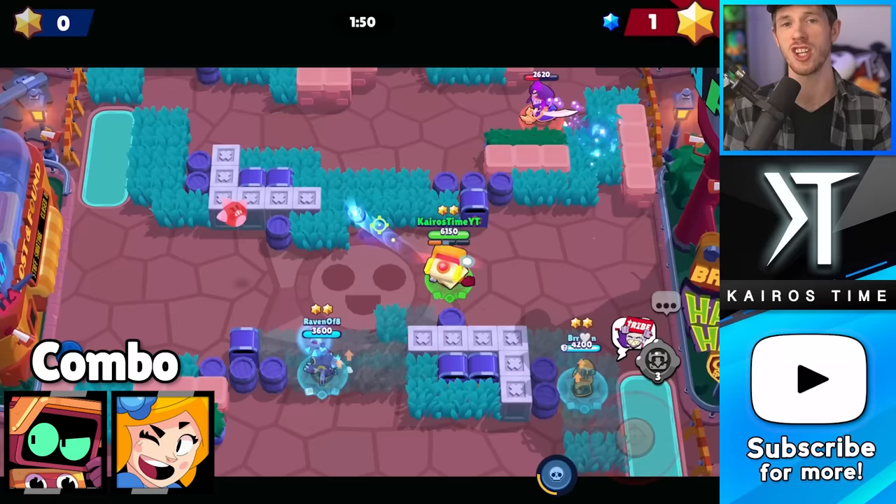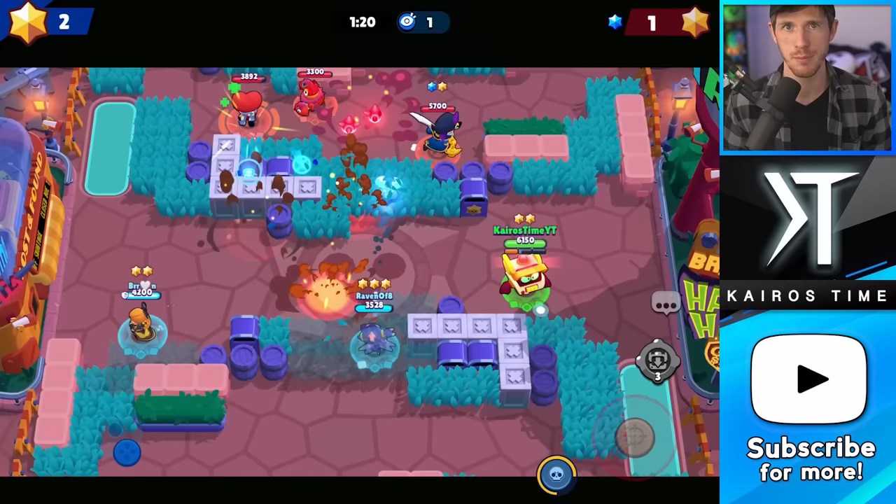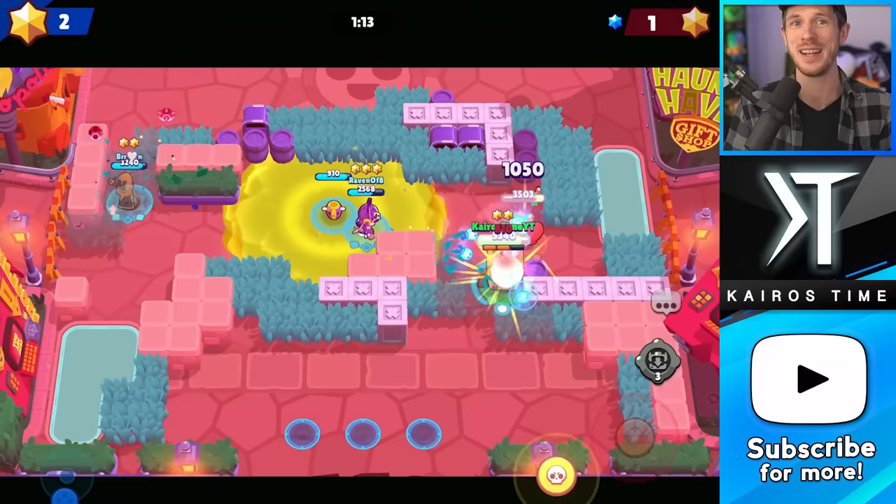We're going to start with the newest brawler in the game, and that is RT with Piper. It doesn't just have to be Piper — it can be Brock, or any other brawler that attacks with a lot of damage in a single hit, like B. Every time RT marks an enemy with his attack, they take double the damage from the next projectile that hits them. Maybe by the time this video's out, that will be nerfed, because that's really strong. But either way, RT is going to pair with these no matter what.